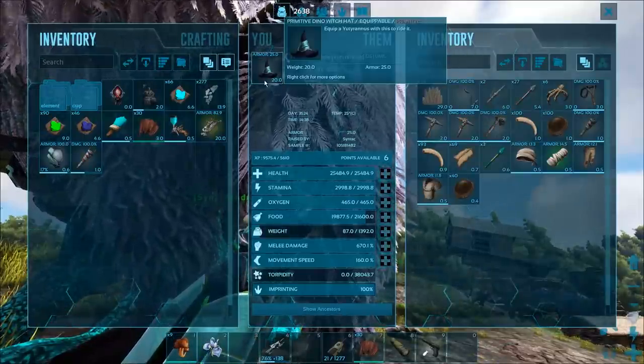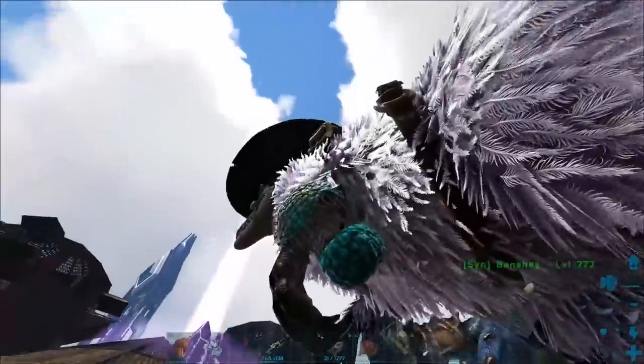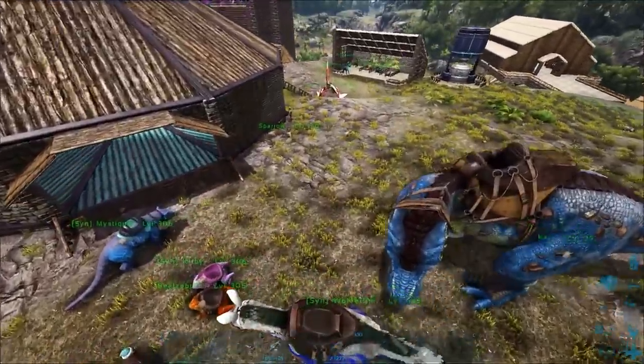It also can't go onto saddles that have skins on them because it counts as a skin itself. As you can see, it doesn't work on this Uteranus because it's wearing a witch's hat, so that kind of sucks.